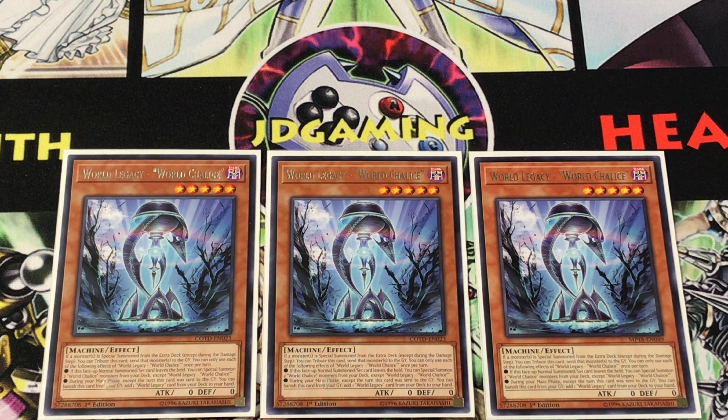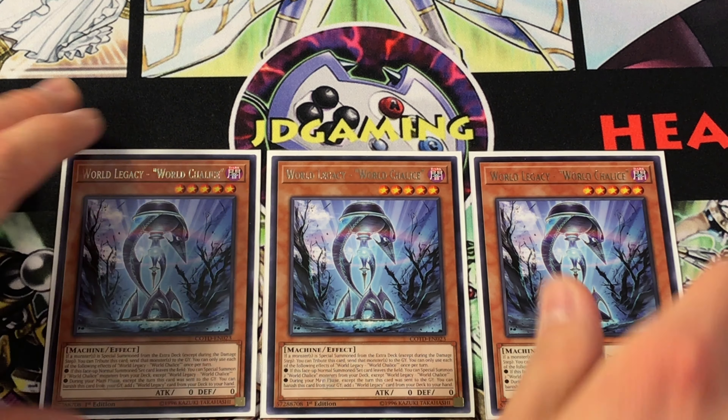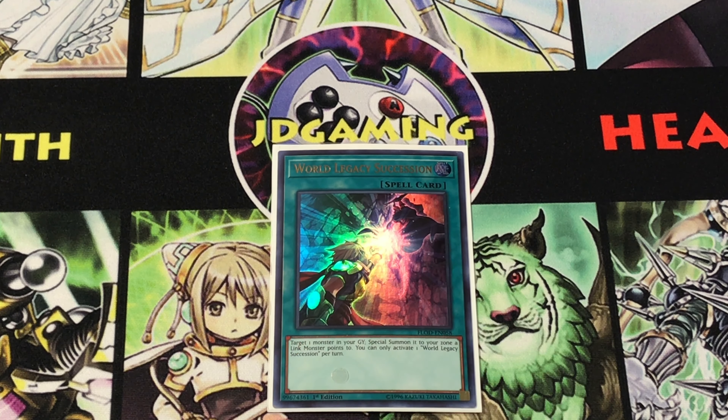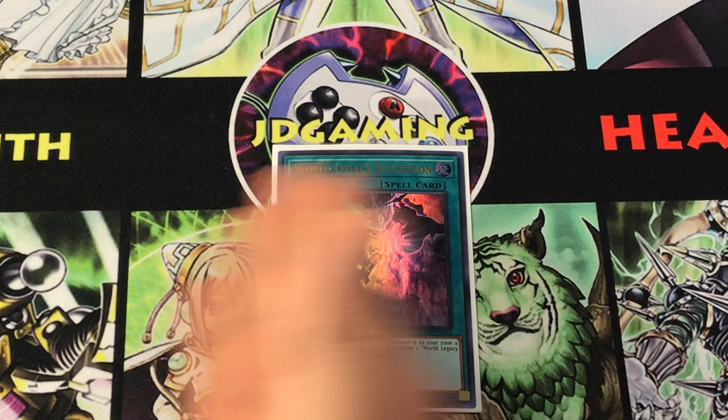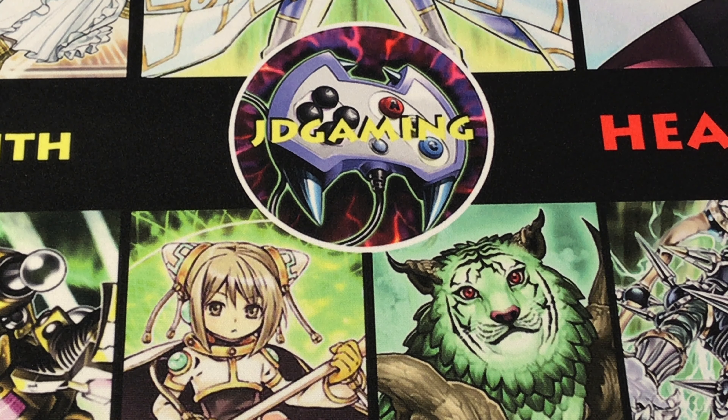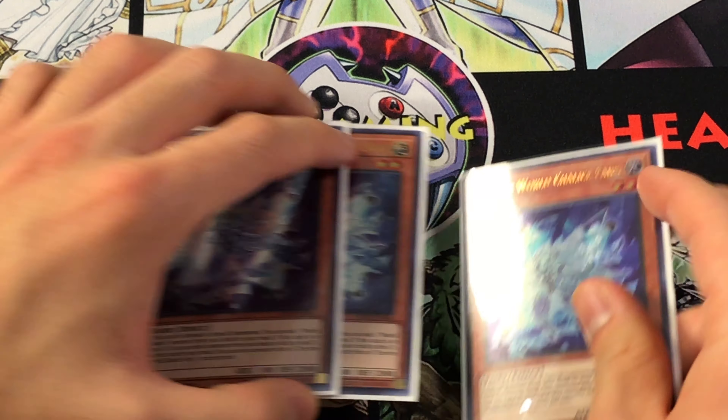You get to turn your one monster into two from your deck, which leads to even further expansion. Your last ability is that during the main phase — except the turn it was just sent there — you're able to banish it from your graveyard to add a World Legacy card specifically from your deck to your hand. For that reason, I play one copy of World Legacy Succession. It's basically Monster Reborn for this theme, letting you revive any monster as long as you have a Link arrow pointing towards your main monster zones.